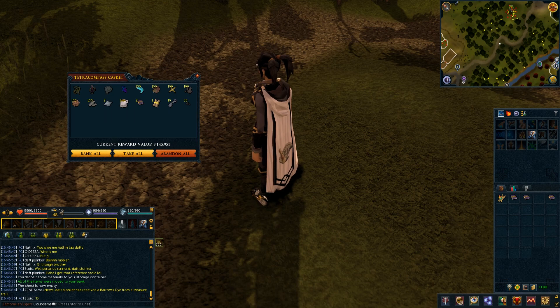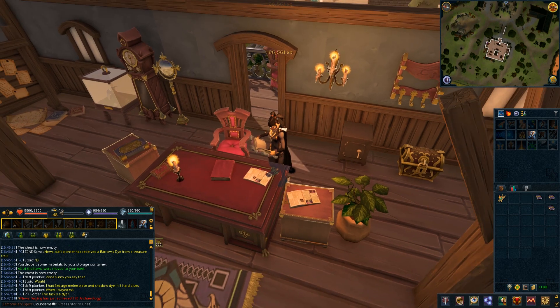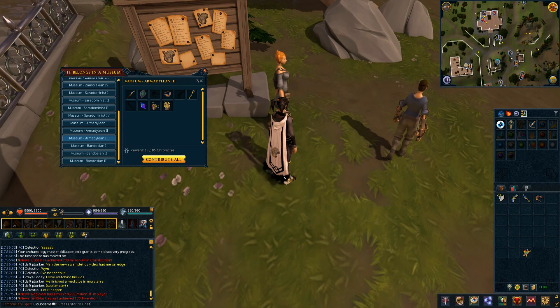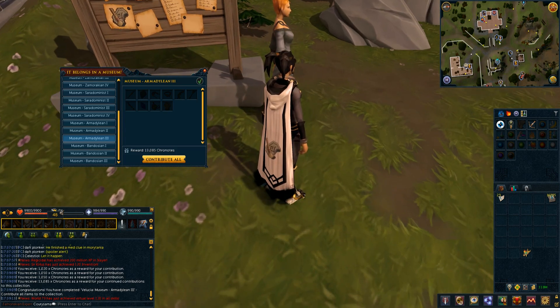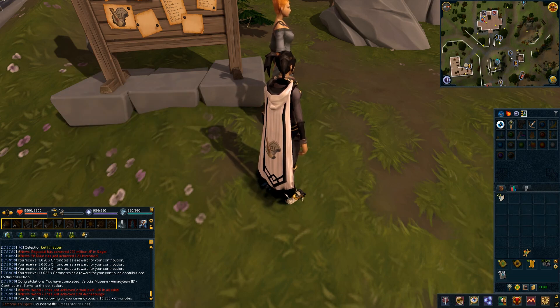Now I only have to really worry about one other Bandosian collection, but we're gonna hop over to these tetra pieces — not really anything special but it's something. It doesn't really matter anymore because I'm 120 Archaeology. We didn't really get the key I wanted to get Tony's Matic, but whatever — 400k bonus XP towards a skill I already mastered is good too. This is the final collections right here, and we're gonna turn this in. Bada boom, bada bing — that officially marks every single collection in the game that deals with Archaeology completed.